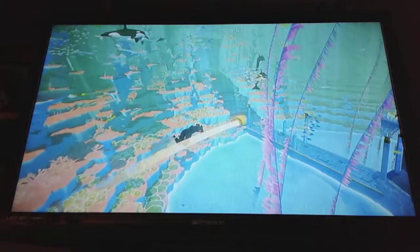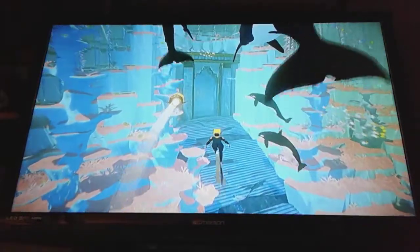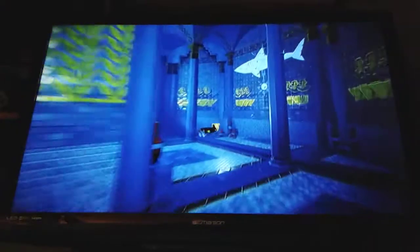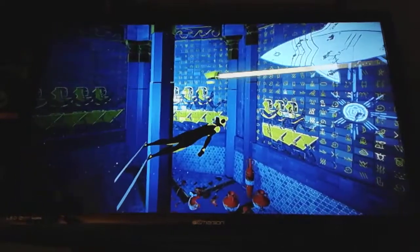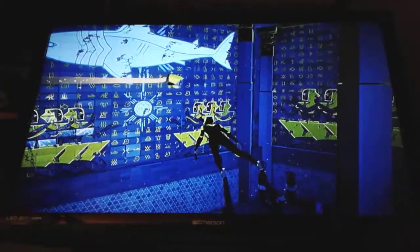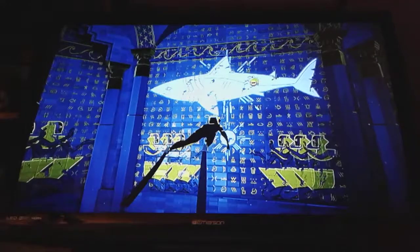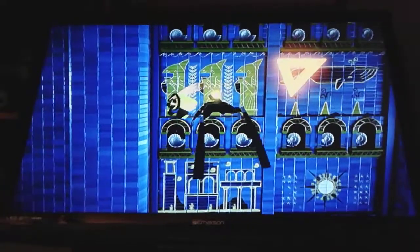I'm seriously getting worse at controlling the camera and everything. Watch for the tail! Y'all can't follow me — go back. And another bunch of hieroglyphics. Now it looks like right here my people had wanted a guardian protecting this area, so they gathered around and created one big energy to make the great white shark the protector of this area. Now we're on to chapter three, where it has the shark-like Egyptian buildings.